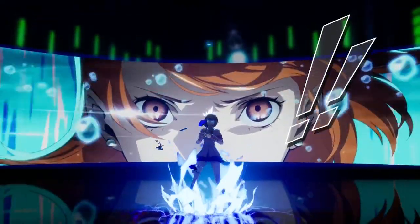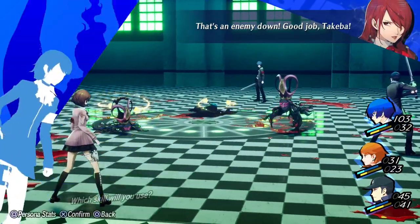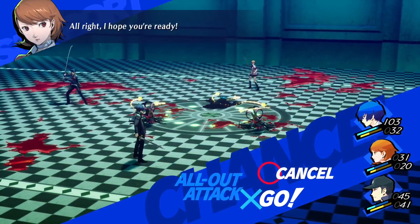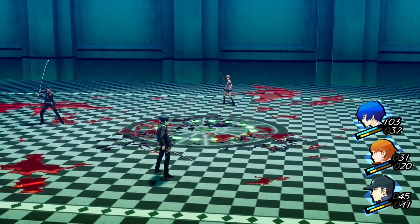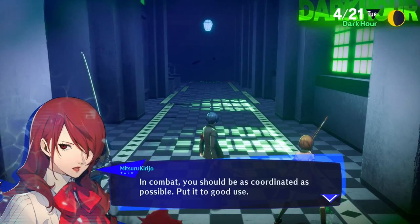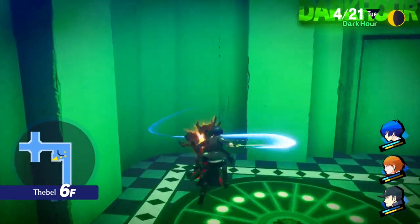Shifting is great because you can quickly take care of a group of enemies by passing from one person who can knock down an enemy to another. It's also great for SP conservation — let's say there's an enemy weak to fire: I could use a fire attack from Yuki, then shift to Junpei, and both of them will have lost a tiny bit of SP, whereas one of them alone might have lost a solid chunk. We will be using that constantly throughout the course of the game.